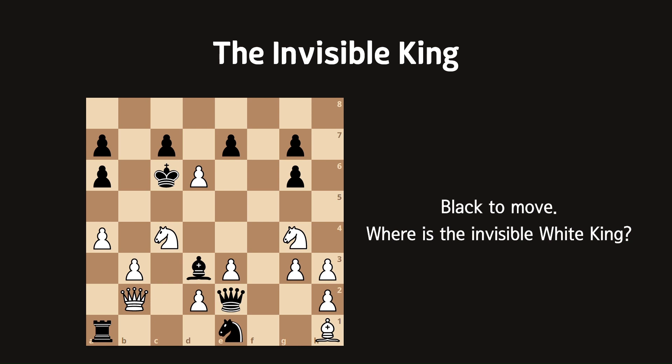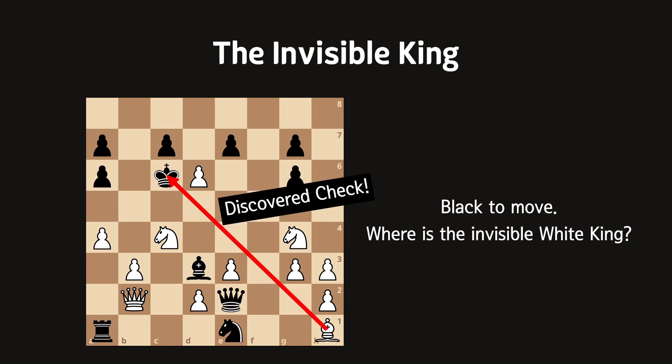Shall we start? First of all, we see that the white bishop is checking the king. That means white's last move was to check the king, unless the invisible king is in between the bishop and the king. However, every single square is under attack, and white cannot leave their king on a checked square. So we conclude that white's last move was to check the king with a discovered attack.